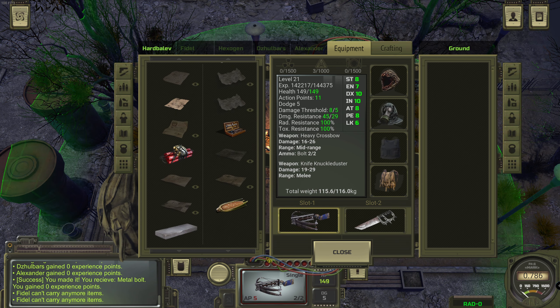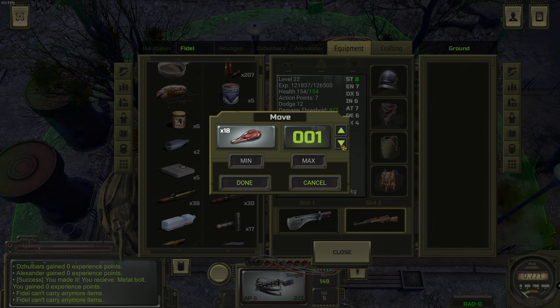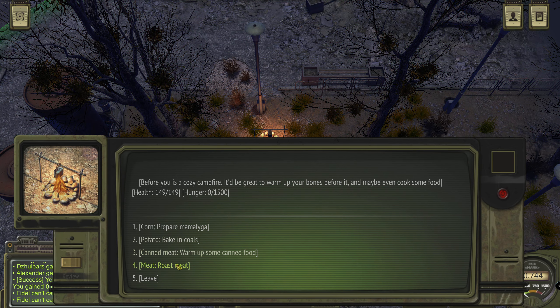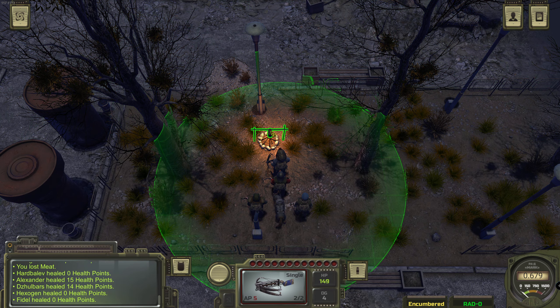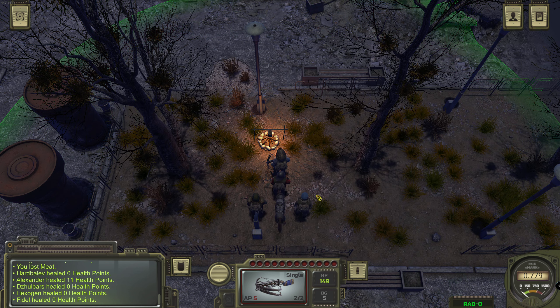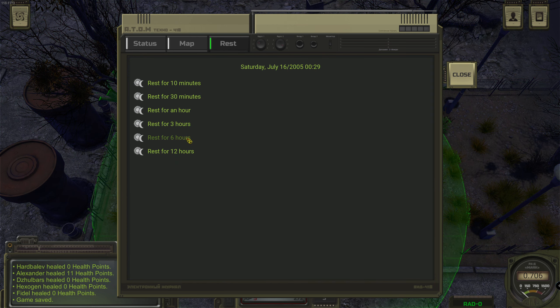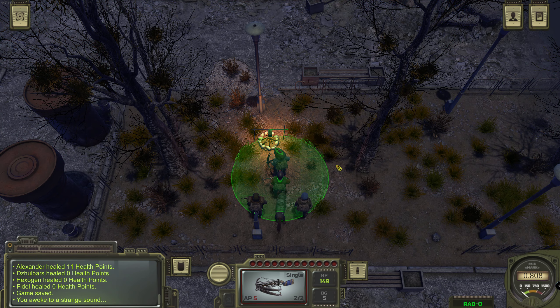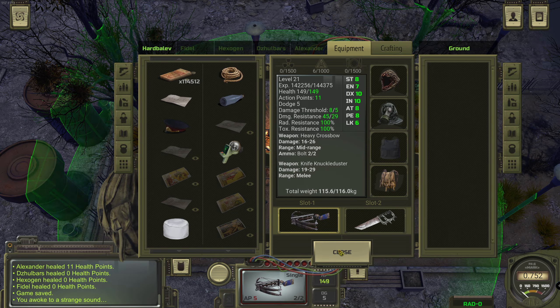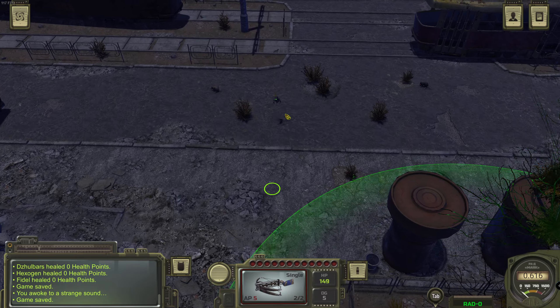Do we have the meat? I forgot it. Do you have fresh meat? There it is - let's make another three portions of roast meat, beautiful. Now Alexander should be fine - yeah, good. Let's rest for six hours. Are we hungry again? No, we're not. We have a little bit of toxicity but we can cope with that.